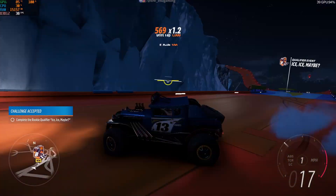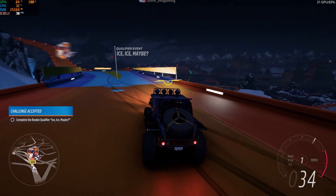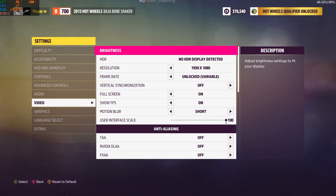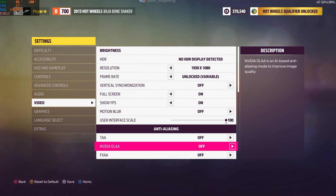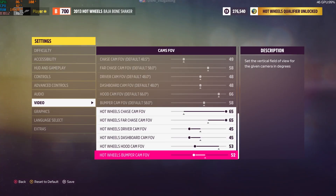First things first, we're gonna tweak those in-game settings to squeeze every last drop of performance out of Forza Horizon 5. Fire up your game, head straight to the settings menu, and click on video settings. You're gonna copy my settings exactly — I've dialed these in for low-end PCs, so they're optimized for performance without sacrificing too much of that gorgeous open-world vibe.